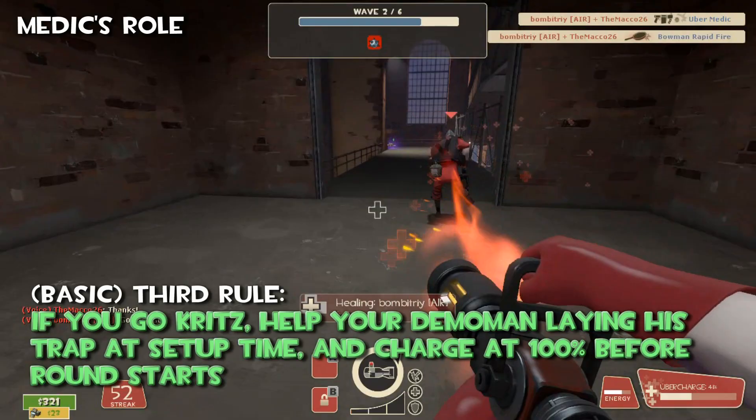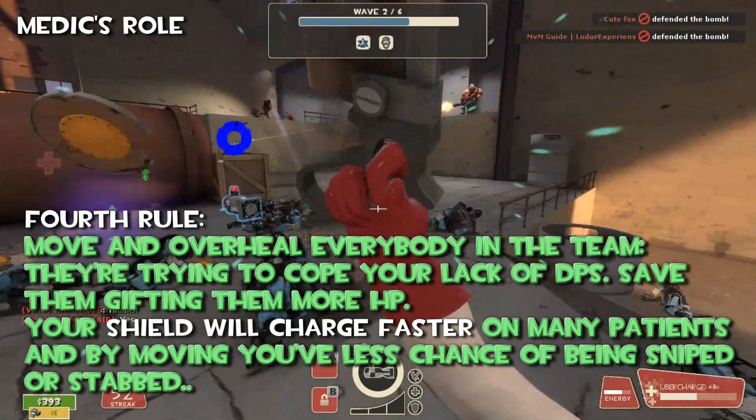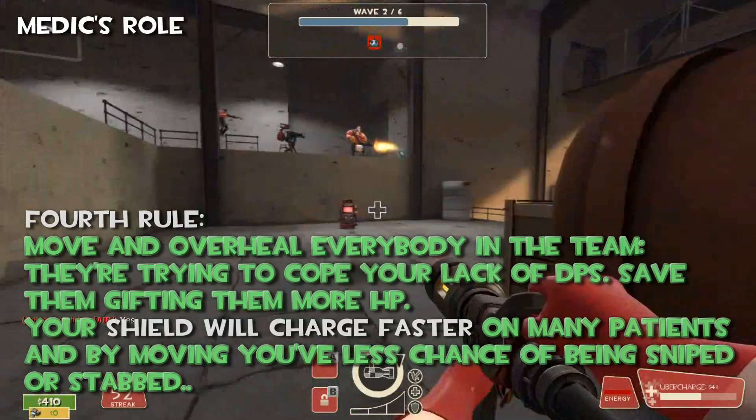Fourth rule — move and overheal everybody in your team. Don't pocket. They are trying to cope with your lack of DPS. Save them, give them more HP, and your shield will charge faster. By moving, you have less chance of being sniped or stabbed by a spy.